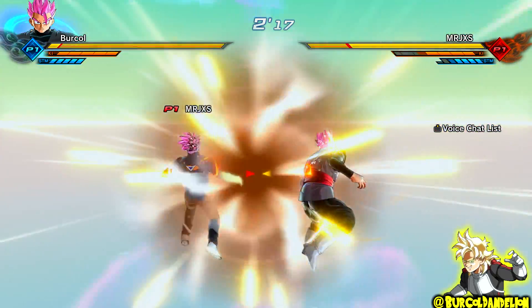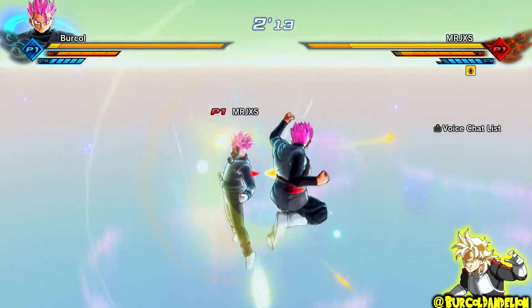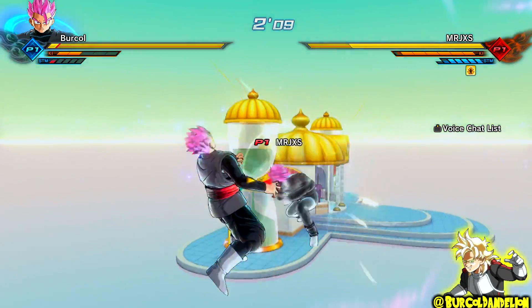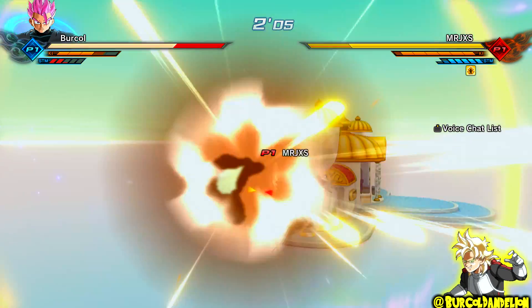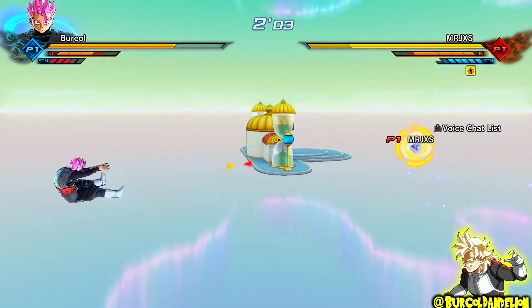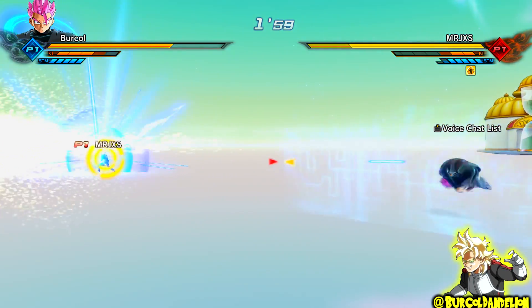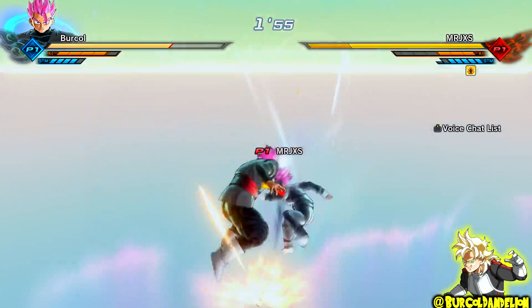This guy is kicking my ass right now, let's be real. I've got Max Ki and Max Stamina but he's taking quite a bit of health off me. I've got the Divine Lasso here — big mistake, he breaks my guard. He's an Earthling — well, like a Super Saiyan character, maybe with a guest mask. He's got Darkness Rush and Super Kamehameha. Thankfully I got the Super Kamehameha there with enough time for me to avoid it, so that's great.